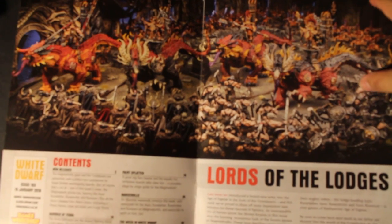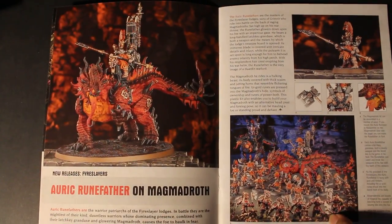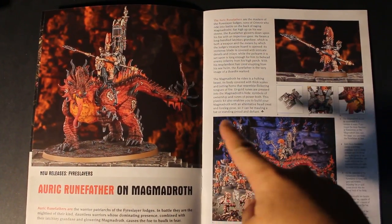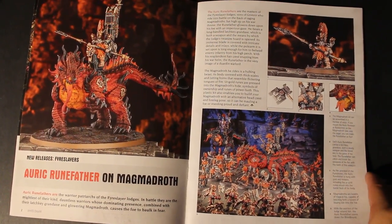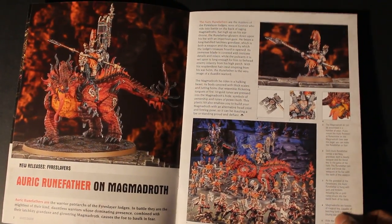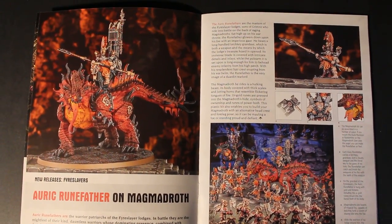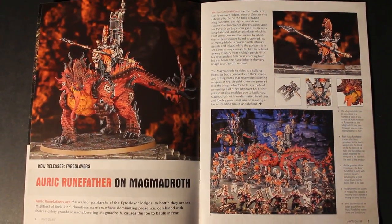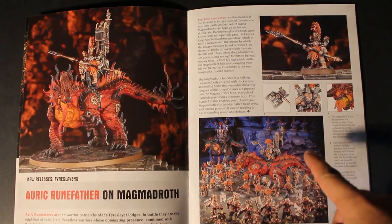It looks like they really want to pump these big monsters out. The first thing I noticed when reading through these articles was that you are able to make one of three options for the rider: the Runefather, the Runeson, or the Runesmiter. Whichever one you choose, the other two can be made on foot. Great value, especially because you get the war scrolls — or battle tomes, whatever they're called — in this issue.